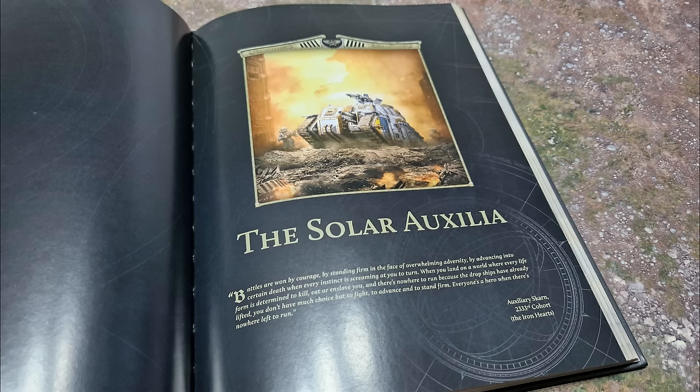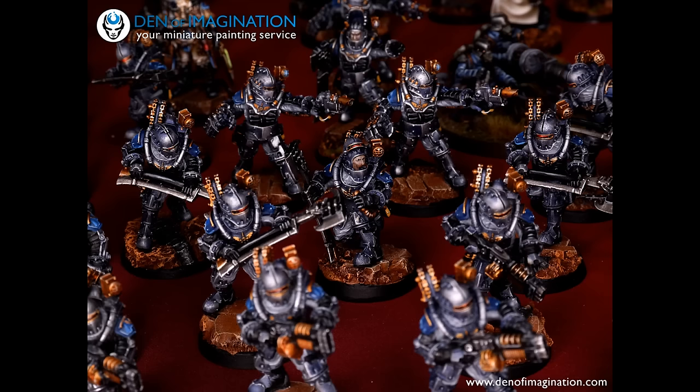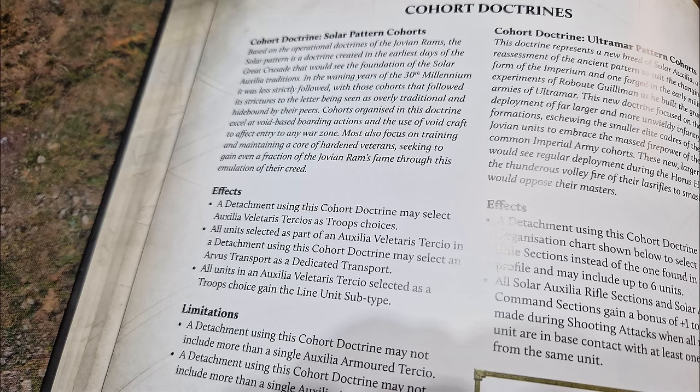Solar Auxilia have access to tertios. They have cohort doctrines — they don't get Rights of War, they come together in cohorts. Looking through the cohorts, there are a couple that really stand out. This is my opinion — please feel free to comment below about other cohorts that stand out for you. I want to hear your feedback and what the community thinks is a really good way of running them.